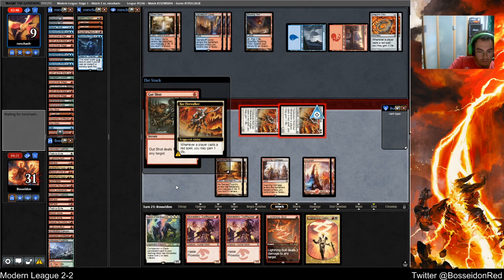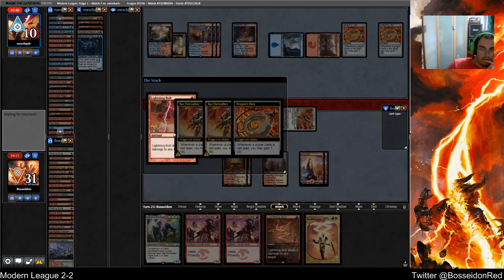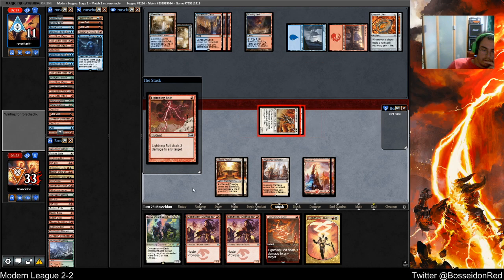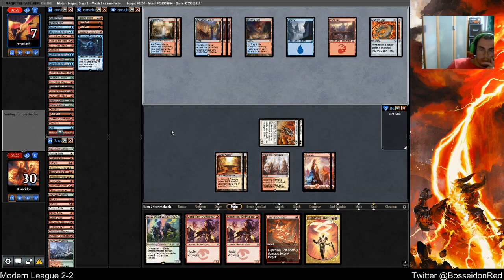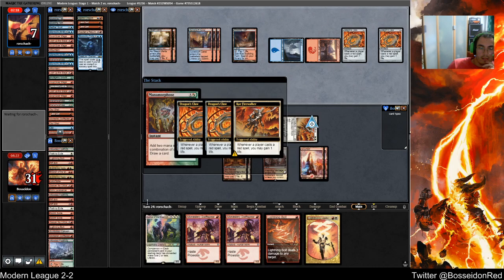My opponent is just delaying the inevitable. I wonder if I should play the Swift Spears and just go to town on him. Is that lethal? 1, 2, 3, 4, 5, 6, 7, 8 — might be lethal next turn. I might do that. That's not lethal anymore — this is the pinnacle of modern red decks grinding each other out.